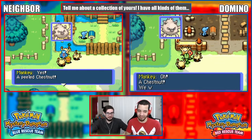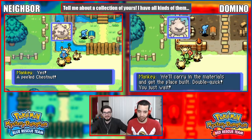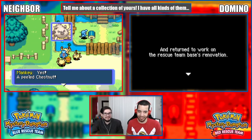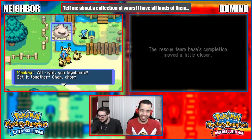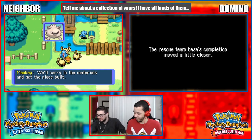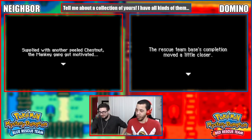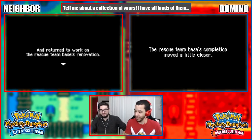All right, here goes the instant replay - this replay is faster, right? As a result: 'All right, get it together, chop chop! Why don't you quit lounging around yourself? Get moving, we'll get hustling on renovating your rescue team base!' So, spoiled with another peeled chestnut, the Manky gang got motivated and returned to work on the rescue team base's renovation.